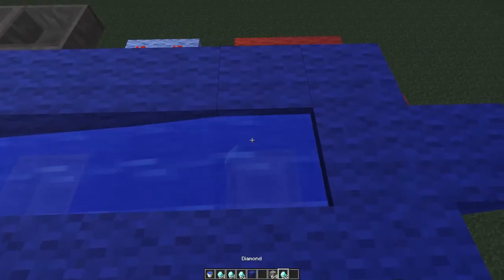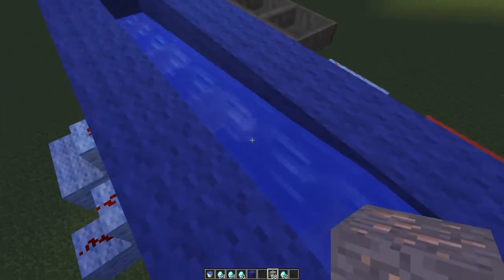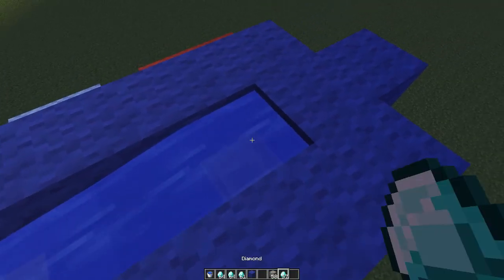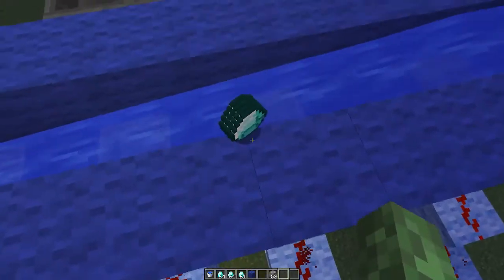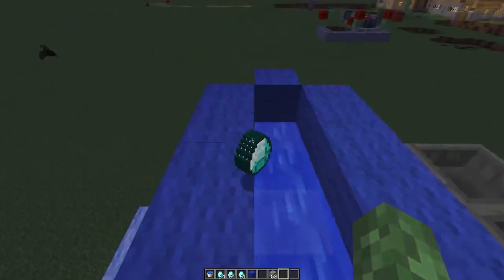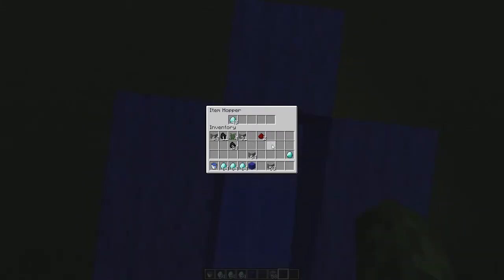We can throw our diamonds in, throw our iron in. Something that you have to note — if you throw in more than a stack of diamonds, it might miss and won't fit in the hopper. It will just carry on and go past, out into the unsorted chest. That's a bit buggy, but it will go into there.